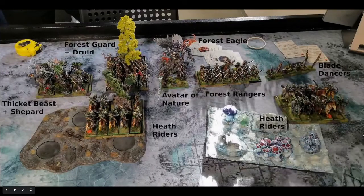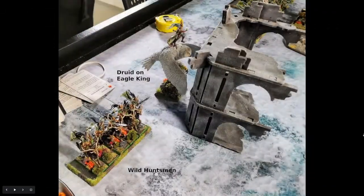I also have the chaptis and some scouts. My opponent's core army consists of some thicket beasts with a shepherd, a forest guard with a druid, two units of heath hunters, heath riders with the heath hunter upgrade, a forest eagle, an avatar of nature — who is a big problem for my army — some forest rangers, a further big unit and a small unit of blade dancers. Out on the flank you can see his wild huntsman and a druid on an eagle king.